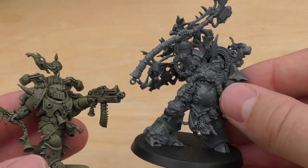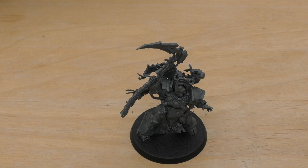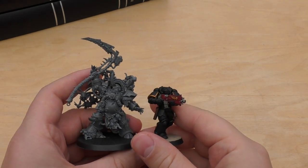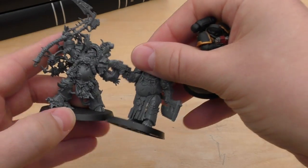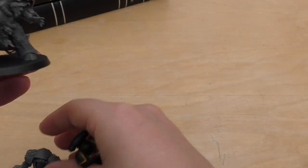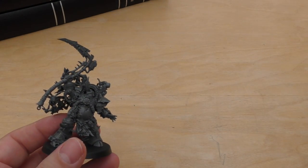When painted in a dark, highlighted Death Guard color, I think he's really going to shine. Let's do some size comparisons. Here he is next to a Primaris Space Marine - just goes to show how large he is. He is a large model and the fact that his man reaper is up really high makes it even better. He's on a 50mm base, larger than a Blightlord Terminator base, and he'll stand head and shoulders above your Blightlord Terminators.